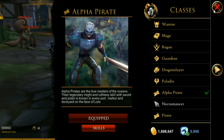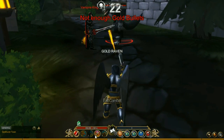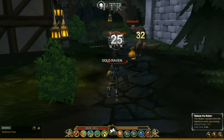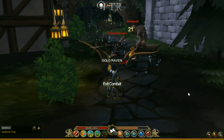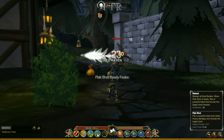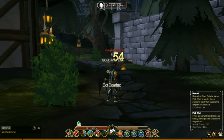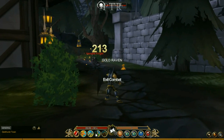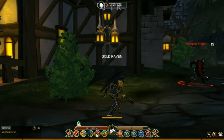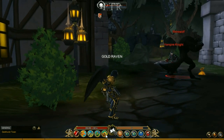Now let's check out the alpha pirate - this is probably going to be my favorite class, a lot of fun, this and the necromancer. I'm going to zoom out to see what the ultimate is. Wowzers! When you get the reload, there's a flak shot - it kind of acts like a shotgun bullet. Here is the flak shot right there - that is impressive. And here is the bracken - that is so impressive.